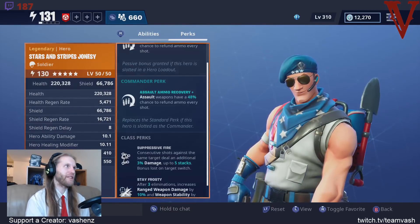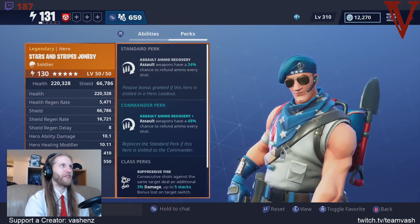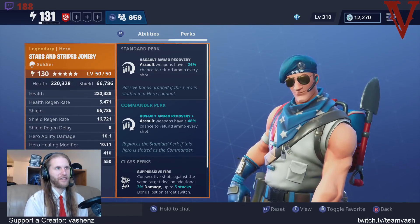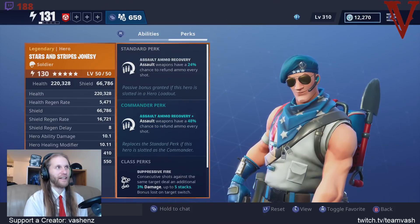Stars and Stripes Jonesy has an ability called Assault Ammo Recovery. A lot of people think this sucks because they don't understand exactly what this perk is doing. People look at this and they're like, 'Oh well, that's stupid — you're just being lazy, you just don't want to farm for ammo.' It's not that at all.